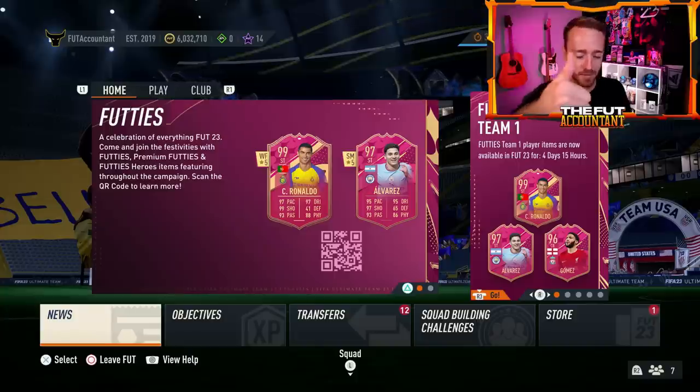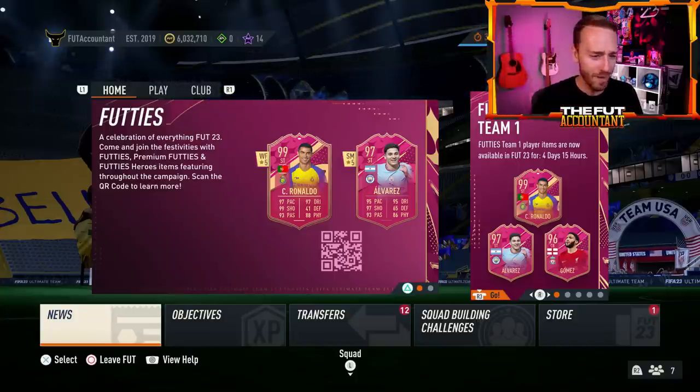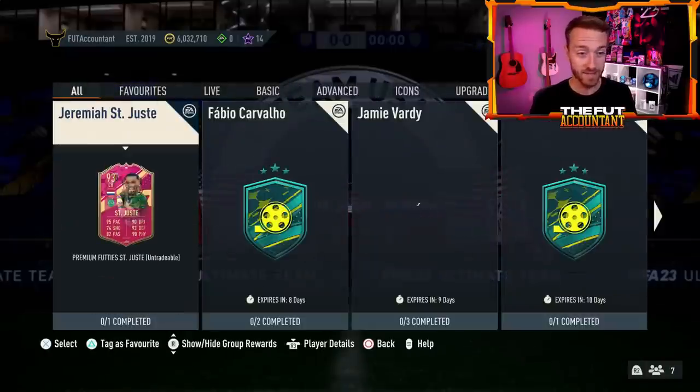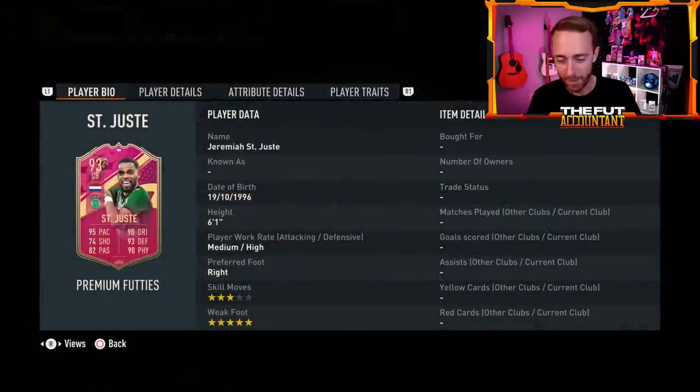If you're excited for Upgrade Pack Monday, drop a thumbs up on the video and subscribe if you are new. First of all, we'll go back to yesterday and look at the content that was dropped on Sunday. We had another great footies player SBC — Jeremiah St. Juste — an overpowered beginner game FIFA card that everybody remembers. I think it was FIFA 21 or FIFA 22 where he really came up as a really overpowered starter card.